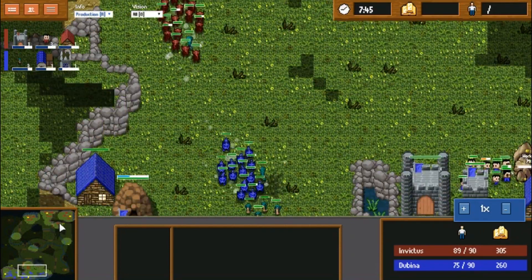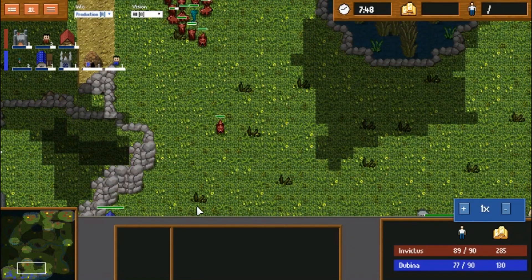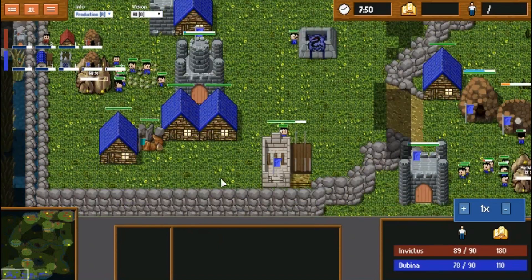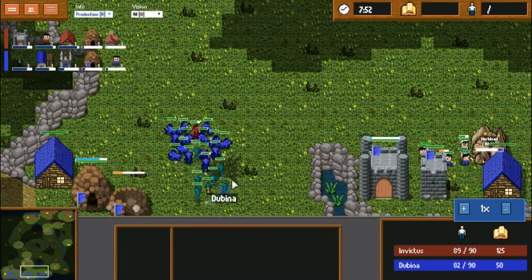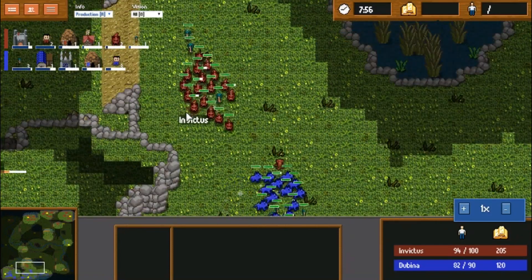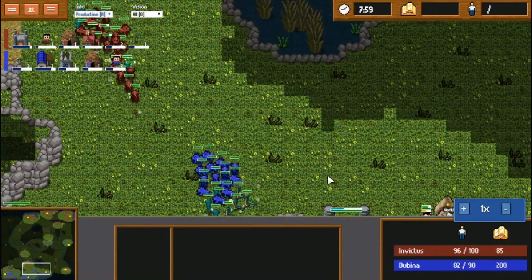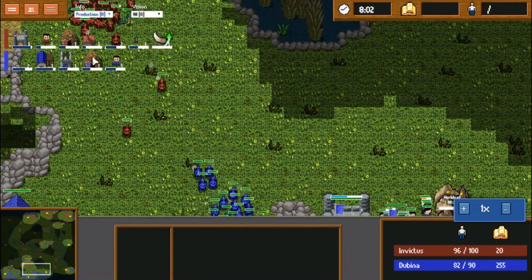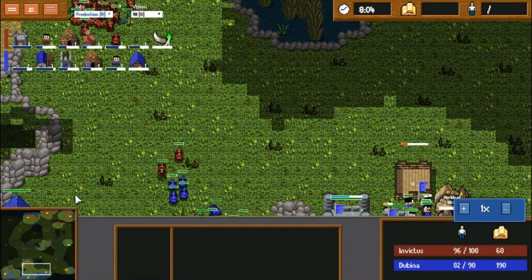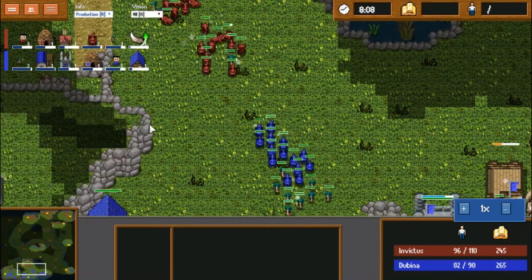Not a lot of things to counter the dragons — no towers even. So it seems Dubbina is going to be able to get a decent bit of damage done in that regard. Both players are almost supply blocked; right now Invictus is supply blocked. It looks like he's going for Ballista instead of Dragons — something I would personally do myself.